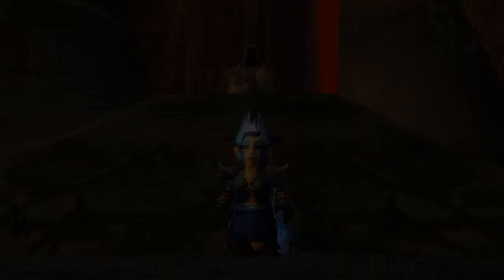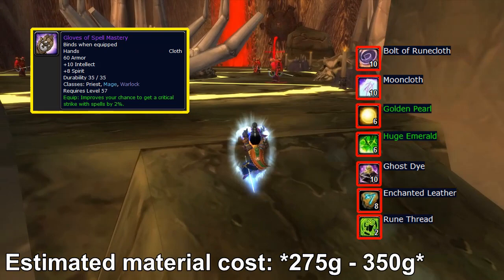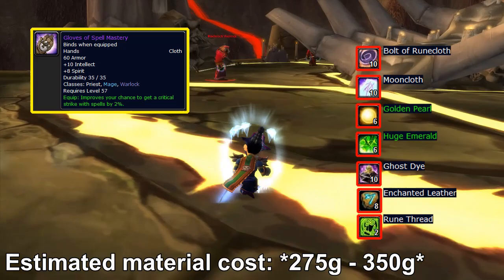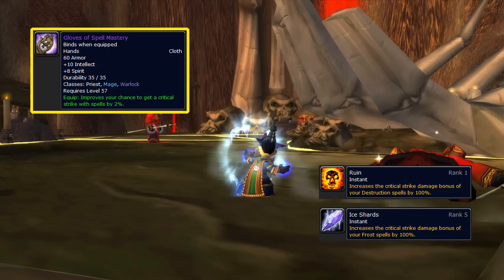Gloves of Spell Mastery is up next. It's a set of epic level 57 gloves only usable by priests, mages, and warlocks. The stats are 10 intellect, 8 spirit, and an increased 2% critical strike chance with spells. They're actually terrible for shadow priests since you aren't relying on crits whatsoever, but they're great for the other two classes. Both have talents which increase your critical strike damage bonus with spells such as shadowbolt and frostbolt — Ruin for warlocks and Ice Shards for frost mages. The increased 2% crit from Gloves of Spell Mastery is equal to the same amount of crit you get from around 120 intellect at level 60.